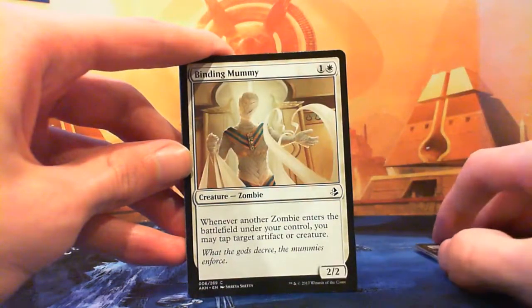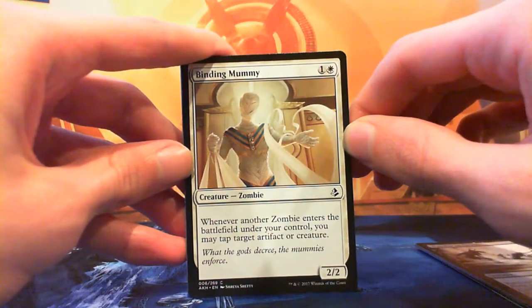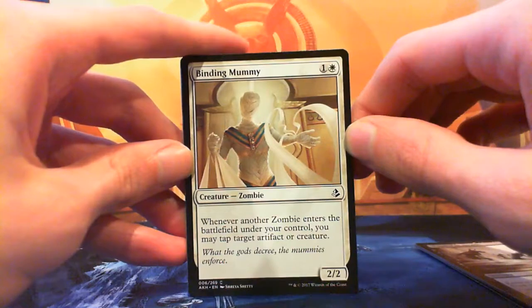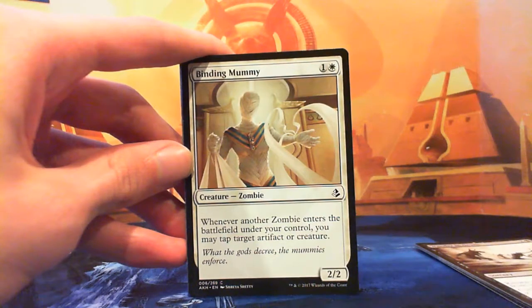Binding Mummy — one and a white for a zombie. Whenever another zombie enters the battlefield under your control you may tap target artifact or creature. Very nice in the white-black zombie deck, and not bad in white-blue embalm decks either since embalm brings them back as a zombie. Late game you pay four mana, bring back your Anointed Priest, gain a life, tap down their scariest thing, and hopefully swing in. It's better in an aggro strategy since it lets you say that thing can't block this turn.